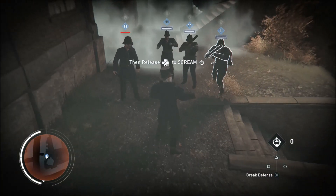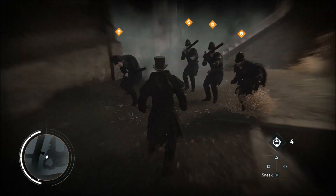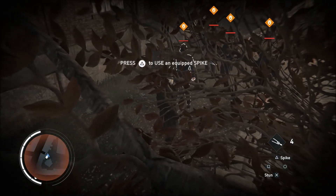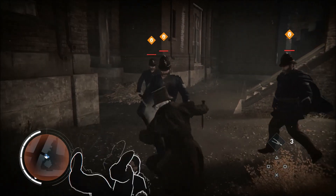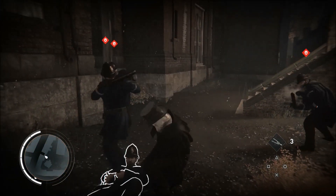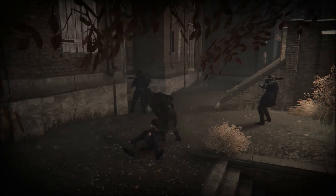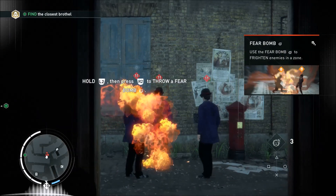This DLC introduces a fear system. Both Evie and Jack have spikes and fear bombs that can scare enemies, making them nervous so they won't bother you or will occasionally kill each other. Jack the Ripper also has a scream. This fear system comes in handy many times, thanks to the boring 'don't kill anyone' or 'don't get detected' optional objectives. At first they're cool, but the gimmick gets old quick.